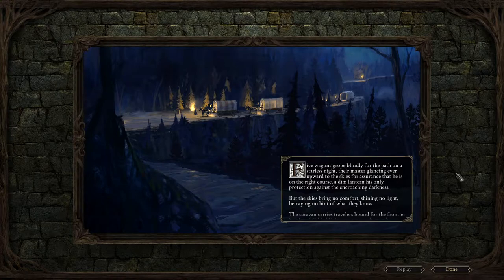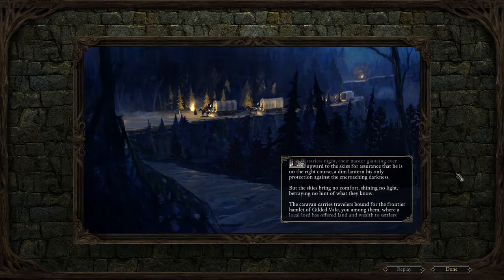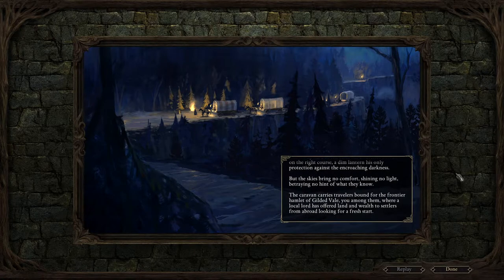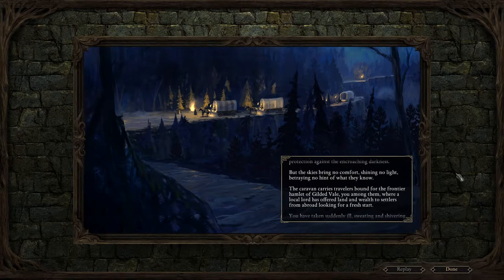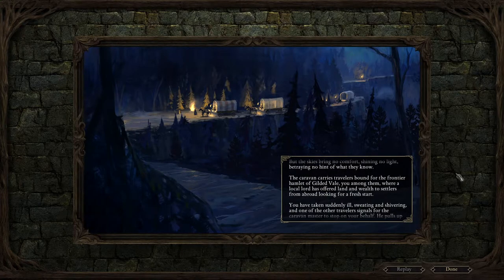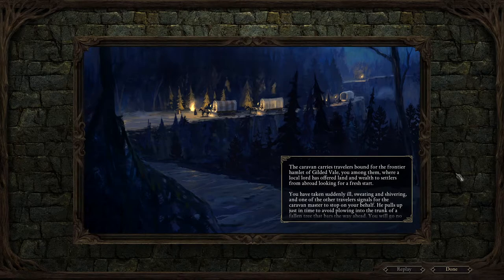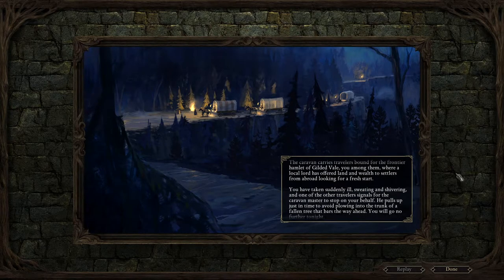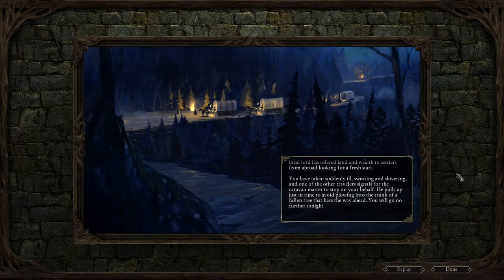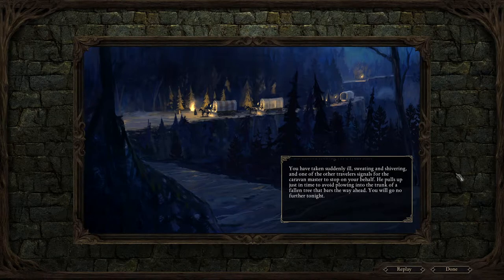Five wagons groped blindly for the path on a starless night, their master glancing ever upward to the skies for assurance that he is on the right course. A dim lantern is their only protection against the encroaching darkness. But the skies bring no comfort, shining no light, betraying no hint of what they know. The caravan carries travelers bound for the frontier hamlet of Gilded Vale, you among them, where a local lord has offered land and wealth to settlers from abroad looking for a fresh start. You have taken suddenly ill, sweating and shivering. He pulls up just in time to avoid plowing into the trunk of a fallen tree that bars the way ahead. You will go no further tonight.